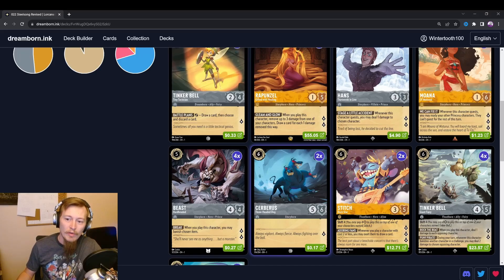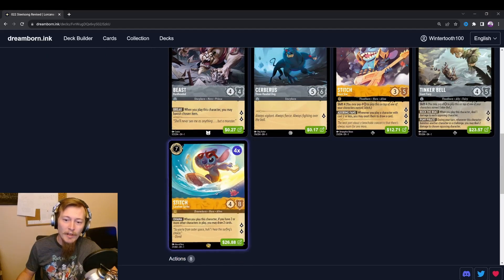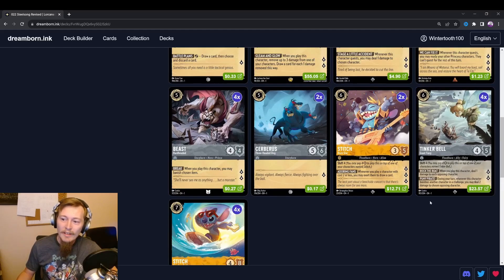The difference is Kronk costs 6 power and quests for 2 — slightly more powerful but slightly more expensive. Considering our curve should be reasonably low, the most expensive card in the deck is Big Carefree Surfer Stitch, whereas Tink and Rockstar Stitch can be shifted in on turn 4, so they're not quite at the 6 cost.